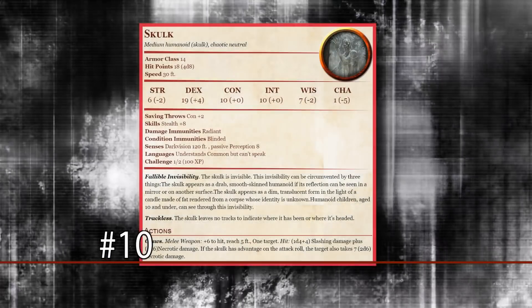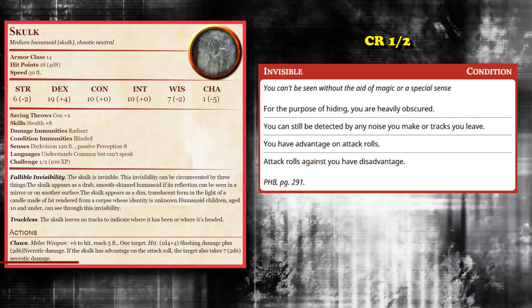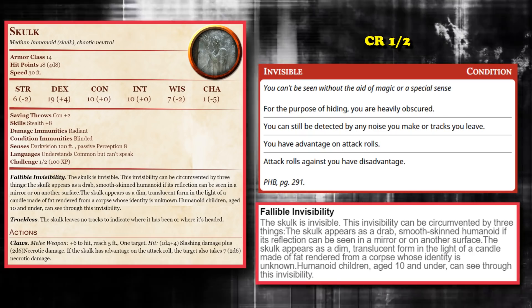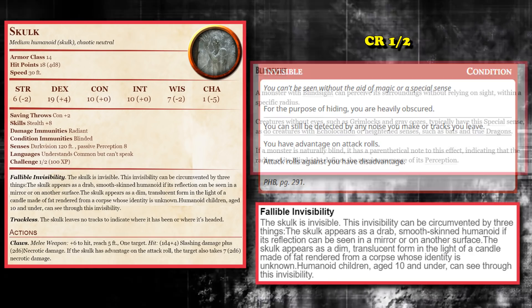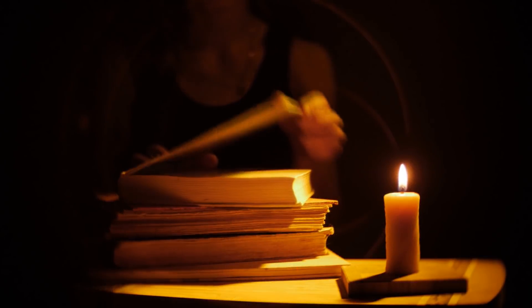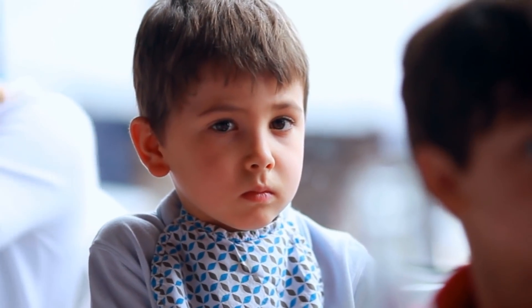At number 10, we have the Skulk. The Skulk is a CR 1.5 creature who has the distinction of being permanently invisible, and has a trait where it can only be seen through three different unique methods, in addition to the normal methods of seeing invisibility like blindsight. You can only see it through the reflection of a mirror, or if there is light from a candle rendered from the corpse of an unknown identity, or through a humanoid child who is age 10 or under.